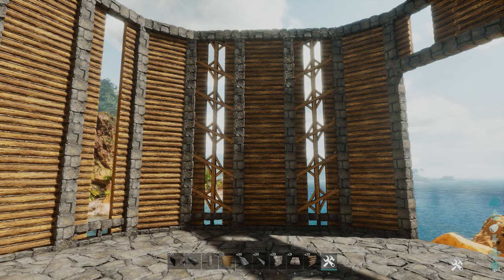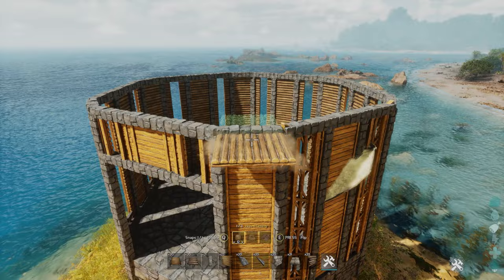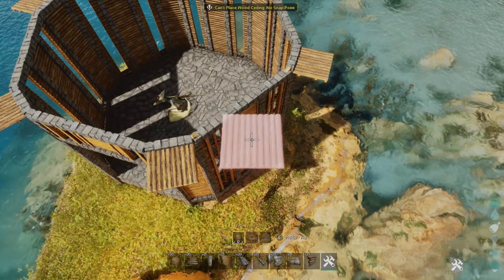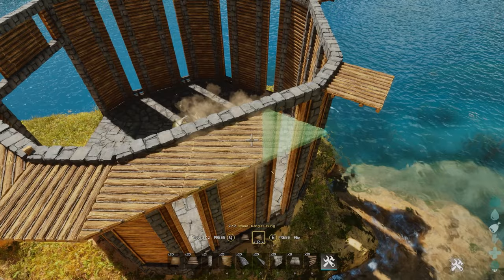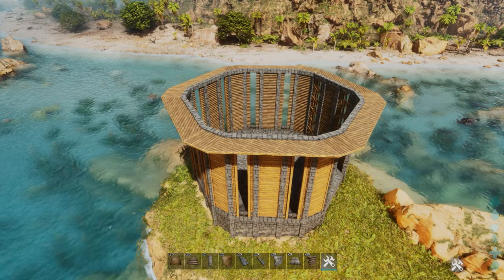Now it's time to get started on the first little layer of roofing around this first bit that we made. We want to add in some wooden ceilings on these corners and do that all the way around. Then we're going to connect these pieces up with some triangle roofs, so just go around filling them all in. You should end up with a platform around the whole building — that's going to be the start for our roof.